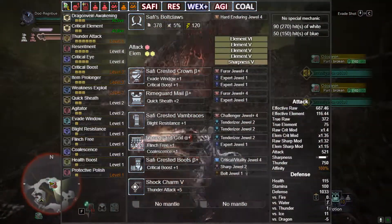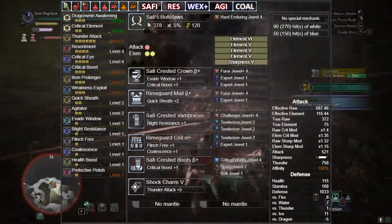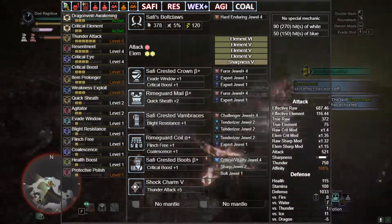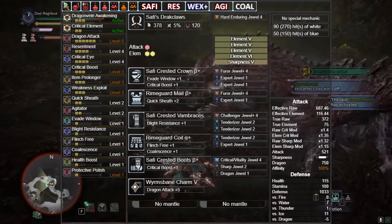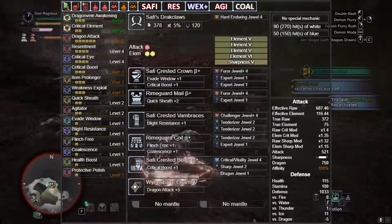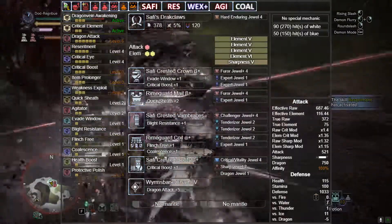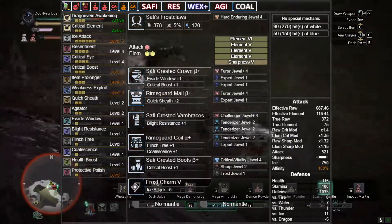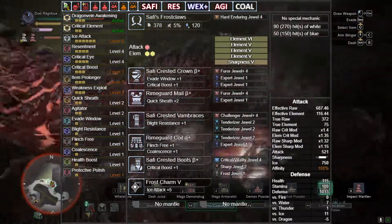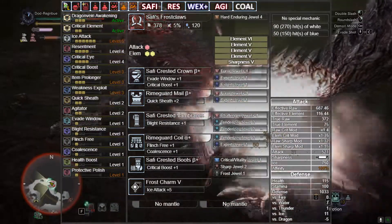This is the Bolt Claws build — exact same as you can see, just swapped over the weapon, using Bolt and Thunder — and this has Resentment and Coalescence active. Same again for the Dragon variant, and it does boost our raw quite a bit, up to 687.